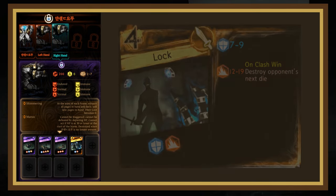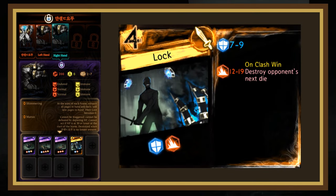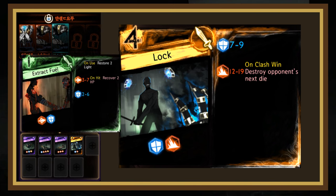The right hand will use Lock. This page has a mediocre block on 1 and a very strong blunt on 2 that destroys the opponent's next die on clash win. This page is fairly hard to counter, as you're most likely going to have to tank the blunt on 2. I'd recommend clashing into it with a page that has a block on 2 like Extract Fuel, but if you can't, redirecting it to someone who's blunt injured is probably best.